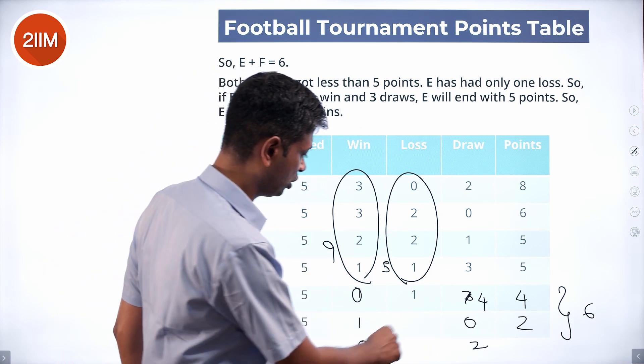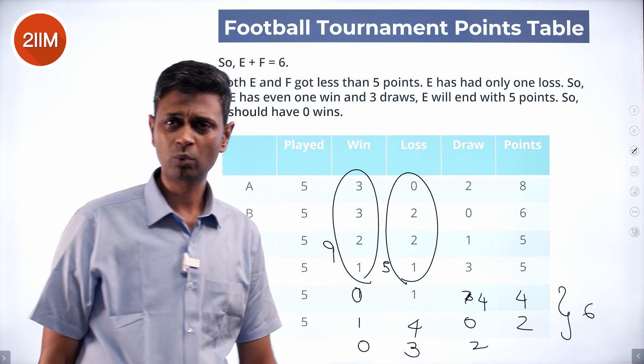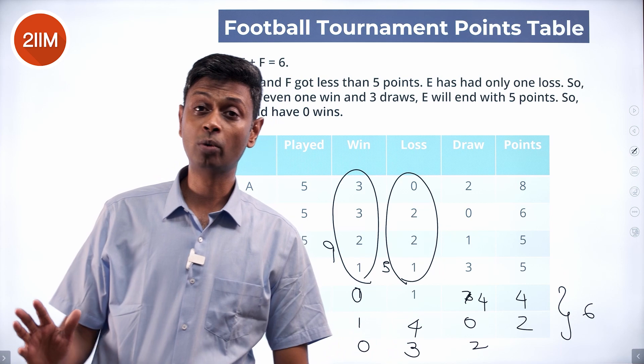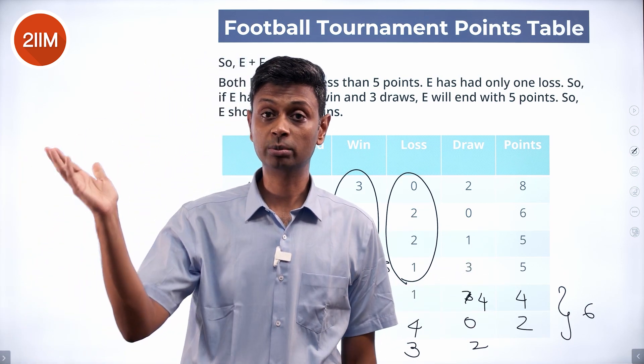F could have got two points by either one win and zero draws, or zero wins and two draws. So it's either one win, four losses, zero draws — or zero wins, three losses, two draws. The combination one-four-zero looks unusual. B has also got zero draws. E has four draws, and E plays against A, B, C, D, and F — E must have drawn against four of them. But if B and F have zero draws, that's not possible — E can only draw against A, C, and D, giving at most three draws.